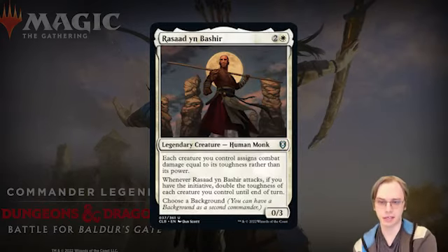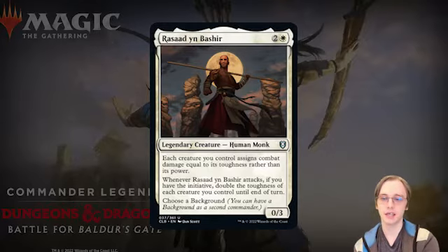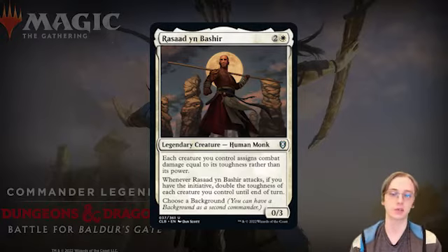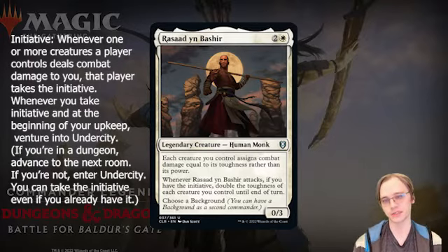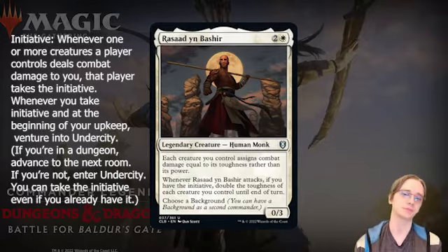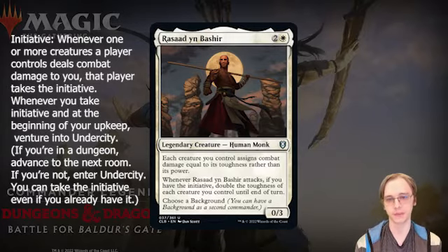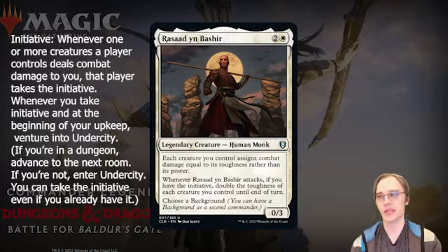Rasaad yn Bashir is a three-mana legendary Human Monk 0/3. Each creature you control assigns combat damage equal to its toughness rather than its power. Whenever it attacks, if you have the initiative, double the toughness of each creature you control until end of turn. Before evaluating this further, we need to talk about Initiative — a new keyword in this set. This builds on the Venture into the Dungeon mechanic from Adventures in the Forgotten Realms, which had a lot of popularity.